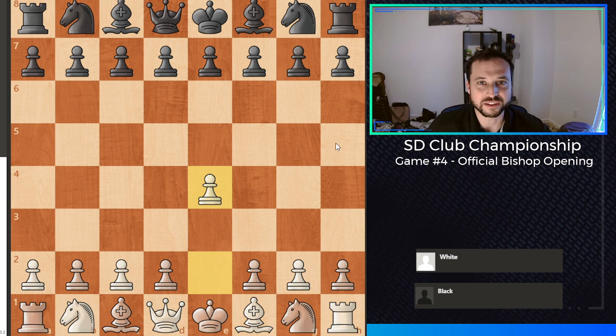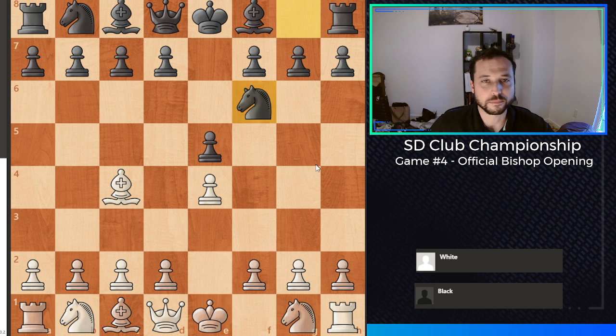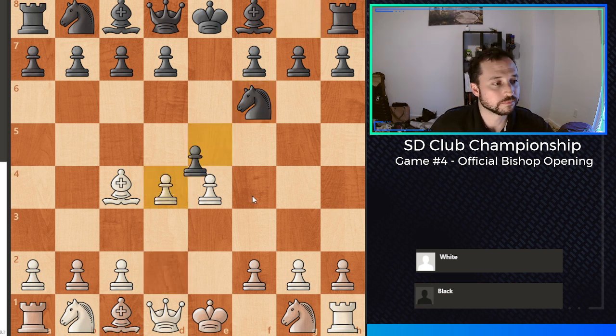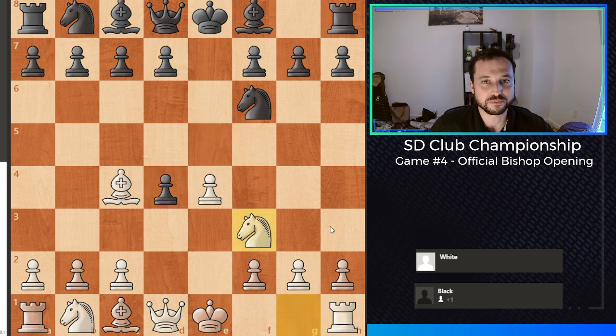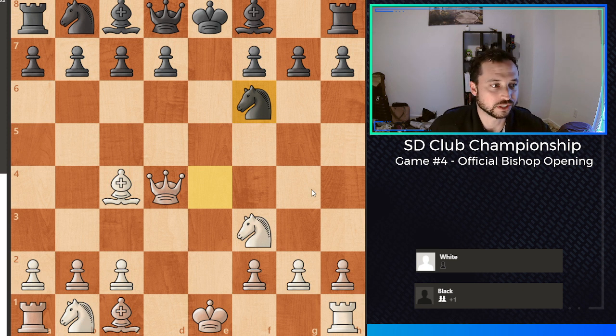I was able to play the Bishop's Opening finally in this game. So that's e4, e5, bishop to c4, and my opponent played knight f6. I played d4, opponent took on d4, and I played knight f3. Now black grabbed the pawn on e4 as well. With the Bishop's Opening, you're going to grab the pawn on d4 attacking the knight, and my opponent retreated the knight back to f6, which is the correct move.